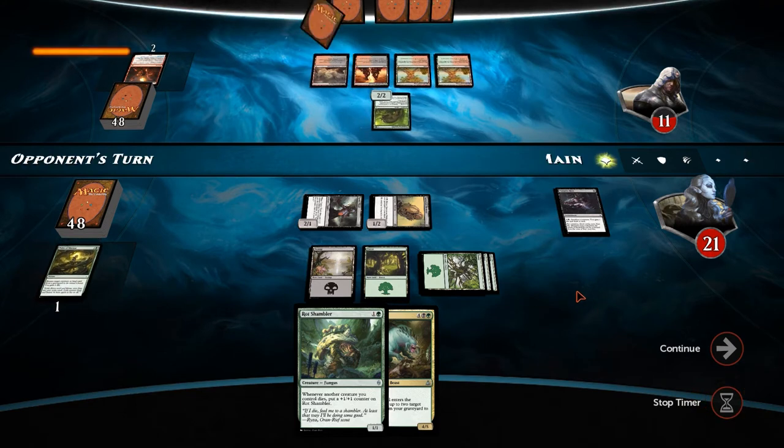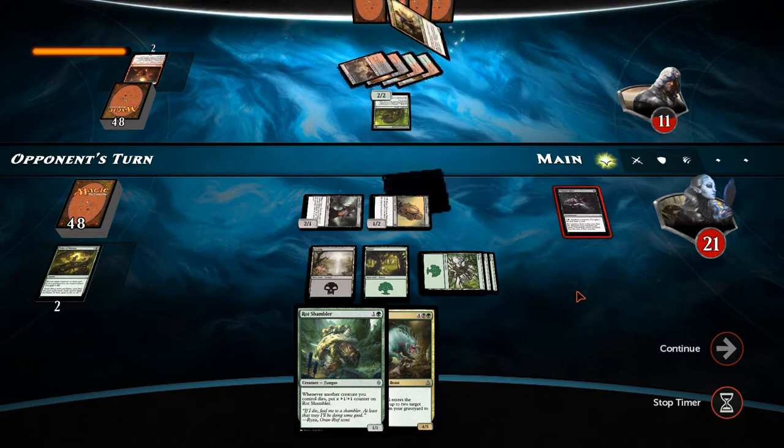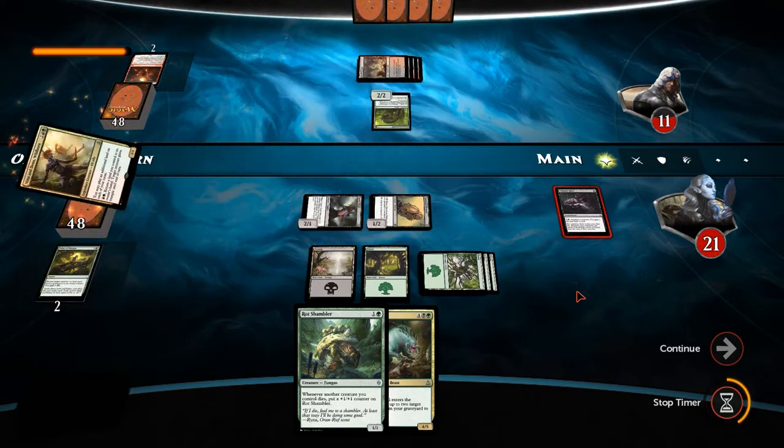Our opponent is thinking whether to attack - he very much should, as we have no threats. He's swinging in for three though, so this is a race. Pulse is nice. We should have probably pulsed, got the rot shambler, played the rot shambler just in case he had fiery impulse or something like that. But we're going to gain six life - just such a swing in terms of life. Mina and Den gets him an extra land.